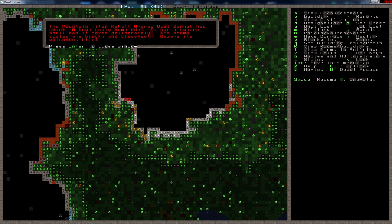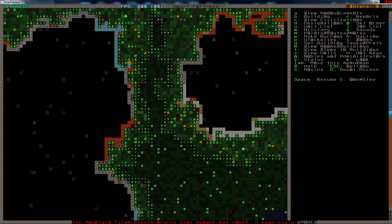What? What? Oh dear. One moment guys, just wanted to check time there. The mountain titan — Kekath Aurorus Azul Bungek — has come. A huge, scaly nematode. Square shell, moves deliberately. Its brown scales are blocky and close set. Beware its poisonous bile. This could be fun.